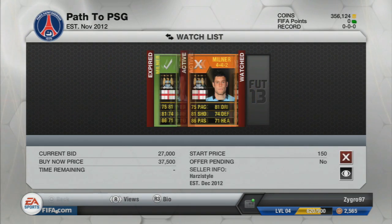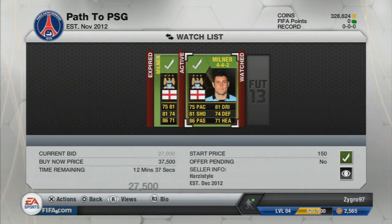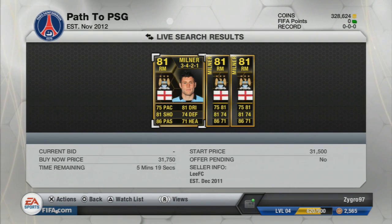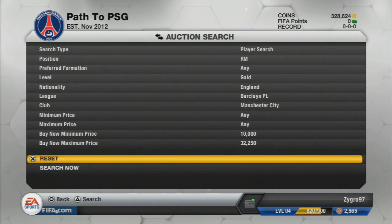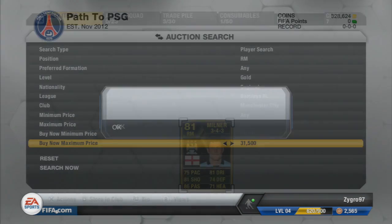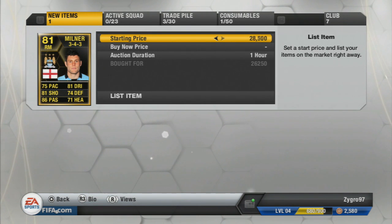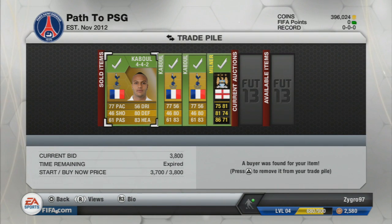The 442's haven't sold quite yet, but we picked up a James Milner for 26,000 coins. We also bid on one in a 442 for around 28,000. The cheapest Buy Now is 31,750 coins, and considering we picked him up in a 343 for 26,250, there is definitely profit to be made. We listed him for 30,500 coins hoping for a quick profit.